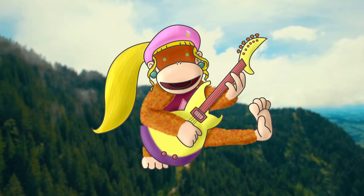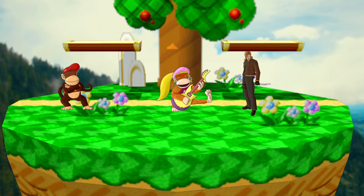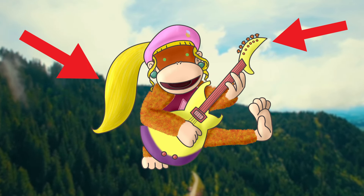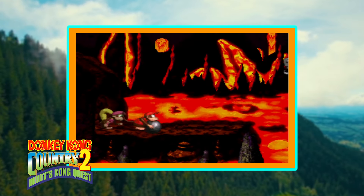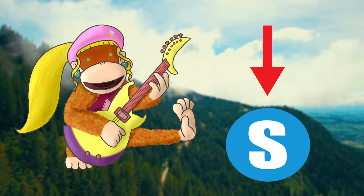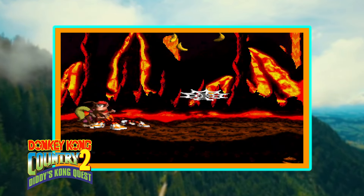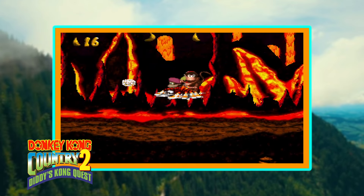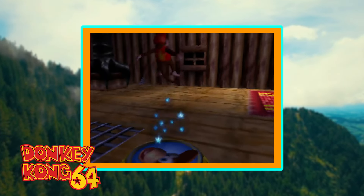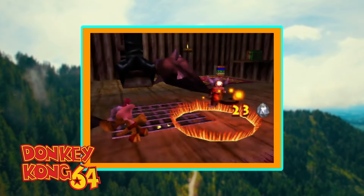If Dixie is the main body, her primary attacks will be swinging with her hair for jabs and tilts. Dixie's aerials will make use of her hair or jamming out on a guitar with a sound wave. For smash attacks with Dixie, it would be nice to use the cannon roll for the side smash. Her down smash could use Rattly to spring upwards or Squitter to place webbing down, which would also stun opponents. Diddy could also use some of his DK64 moves such as the Chimpy Charge and the Simian Spring for his side and up smashes respectively.